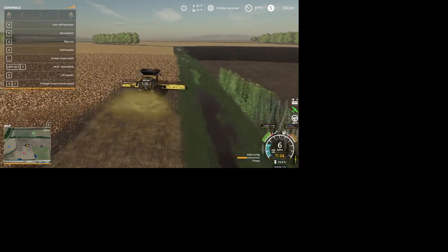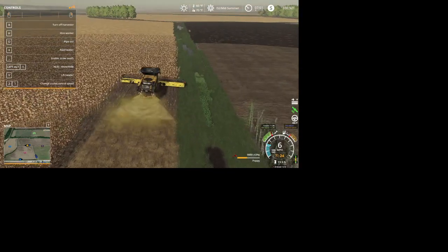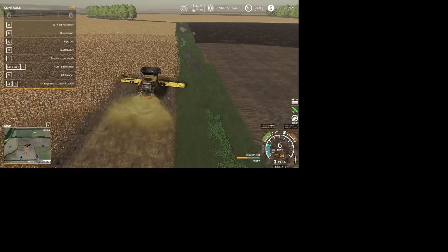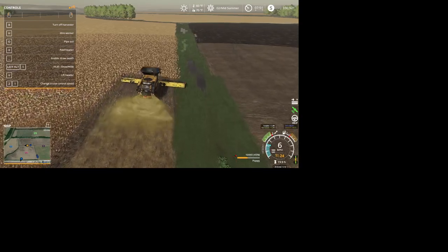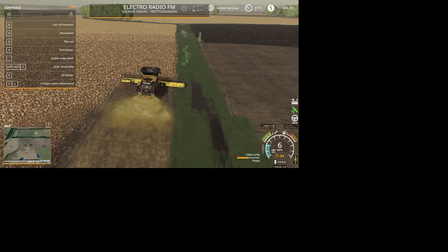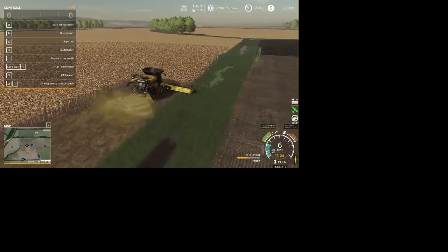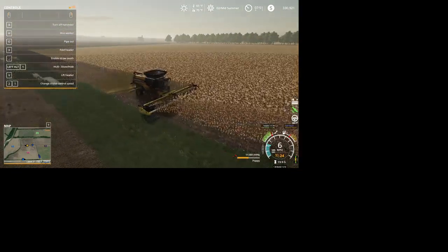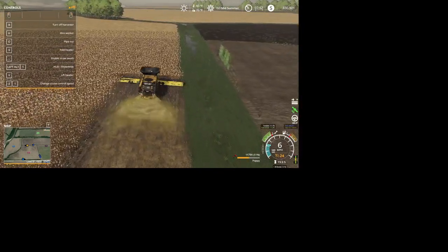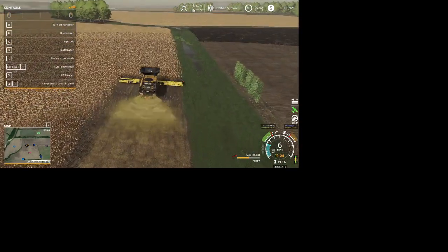Are you working on headlands right now, Todd? Yeah, trying to get this edge on this side done — it's not perfectly straight so I have to go back and do a little strip. The estimated potential for this field is 326,125 liters — we'll probably make a little more than that. Oh yeah, you should make quite a bit more. I'm thinking for all your fields you'll be over maybe 1.5 million in poppy. That'll give you a nice payday at least.